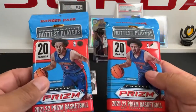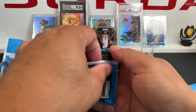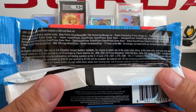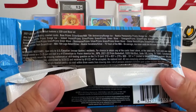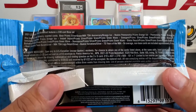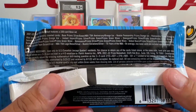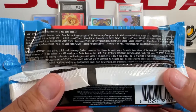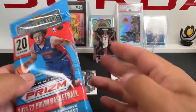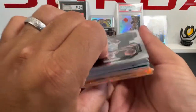We're going to go ahead and open up these hanger packs now. Here's the back if you want to pause it. We'll be chasing autos, penmanship, Prism orange ice — orange ice is what we're looking for here. They also have green waves and Prism greens, but I don't think they're numbered — no numbered cards in these. Let's see if hangers are bangers, though. Prism hasn't been good to me.